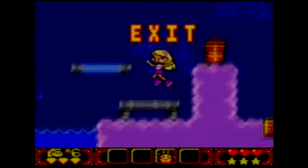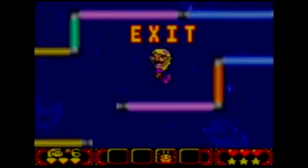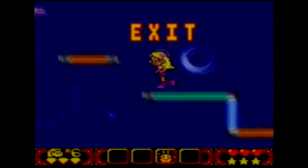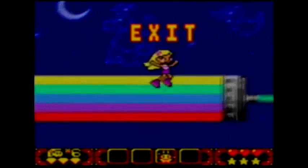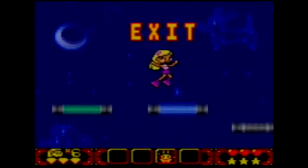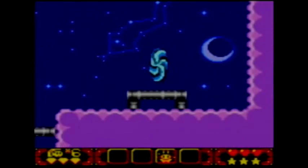Now we're back to normal, so let's head for that exit. Heading on up, because this is where our portal is. Kind of a shame that if you hold down the button and stop, Sabrina casts anyway, but you learn to accept that little bit of the power. And that's level 4-1!